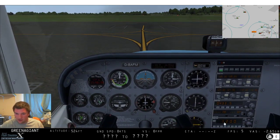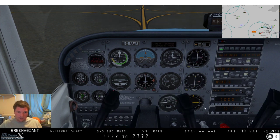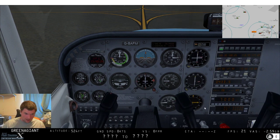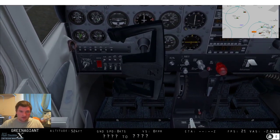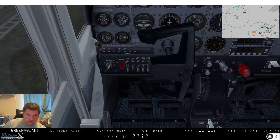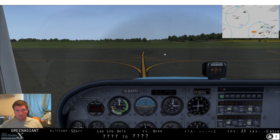We're VFR so we'll squawk 7000 - did that in the wrong order, whoops. We're going to be using the ADF down here. The yoke gets really annoyingly in the way - I'll turn on the fuel pump, landing light, and taxi light now, just because it's going to be a pain once we get moving.